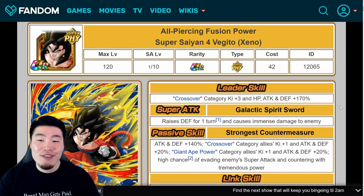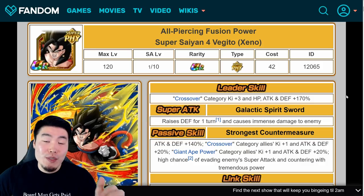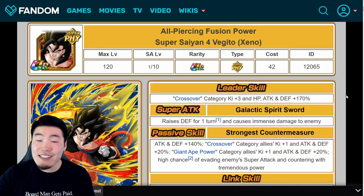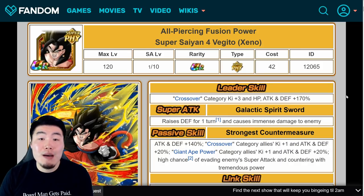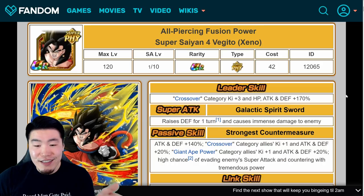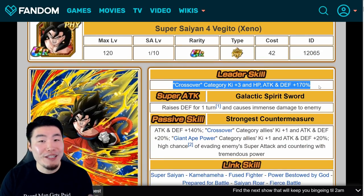And finally, we have Super Saiyan 4 Vegito. The reason I thought maybe Broly was just slightly above Vegito for a bit was because Broly just hits so much harder. Vegito does great damage — getting just over 3 million attack with double supports — but Broly's getting over 4 million a lot of times, twice and sometimes even three times. Starting with the leader skill: crossover category Ki plus 3, HP, attack, and defense plus 170%. When I first saw this, I was like, Vegito is a Dokkan Fest unit.